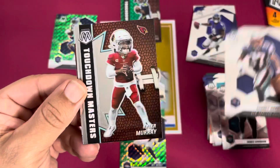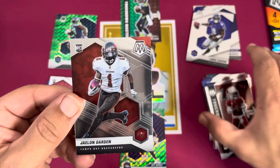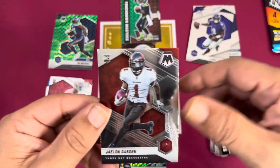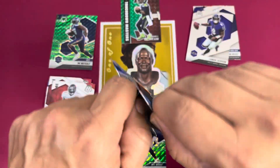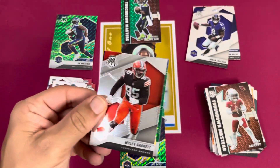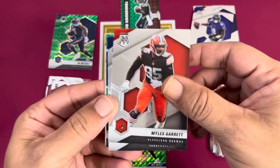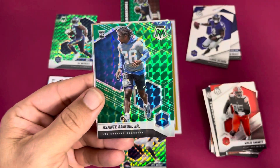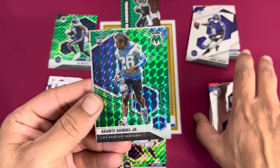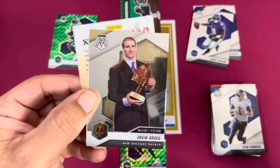Janey Robertson, Rodney Harrison, Kyler Murray on the Touchdown Masters, and a Jaylen Darden. All right, last two packs. One green — no, wait — there's a honeycomb in this box, guys! Miles Garrett, Ryan Tannehill, and it is Asante Samuel Jr. — very cool, we'll take that. And a Drew Brees Man of the Year.